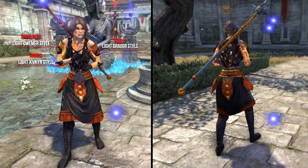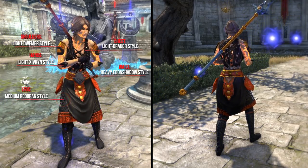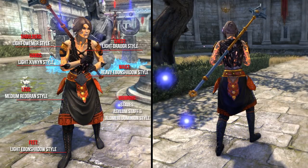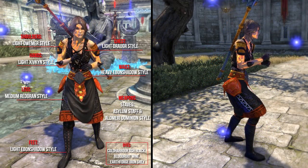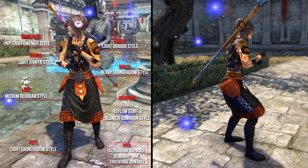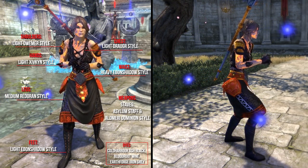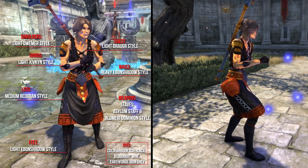The hands the Light Sifkin style, the waist the Heavy Even Shadow style, the legs the Medium Redoran style, and the feet the Light Even Shadow style. The helm is hidden. As weapons he uses an Asylum staff and a Staff in the Aldmeri style. As dyes he uses Cold Harbor Ash Black, Bloodroot Wine, and Earthforge Iron Grey. Additionally he uses the Tasseled Braid hairstyle, Lavender Begonia, and Dublin Diamond Earrings. The application cost for this outfit is 12,000 Gold.